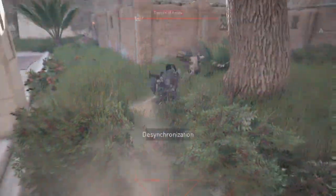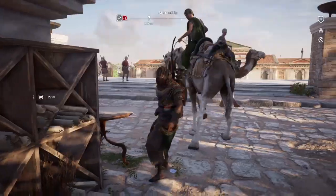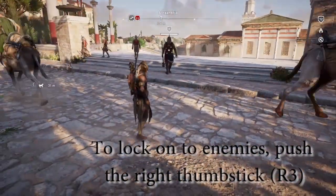To lock onto enemies in Assassin's Creed Origins, you have to push in the right thumbstick, or R3.